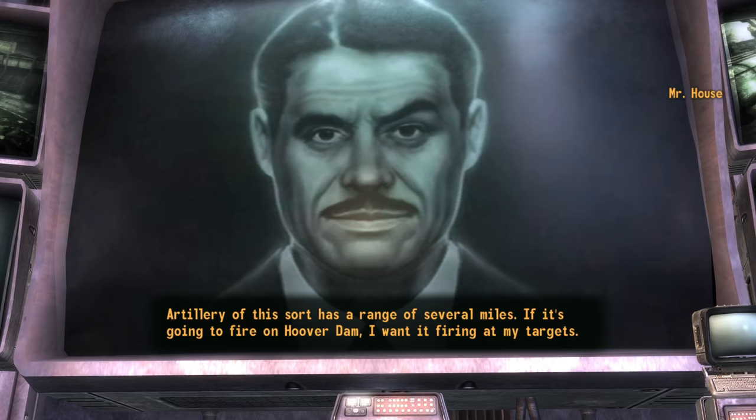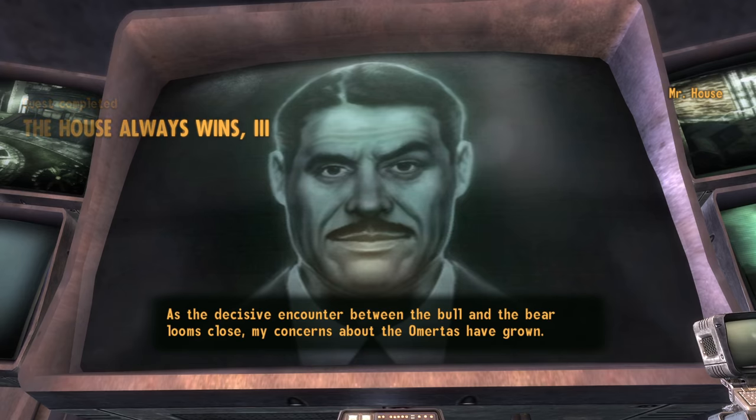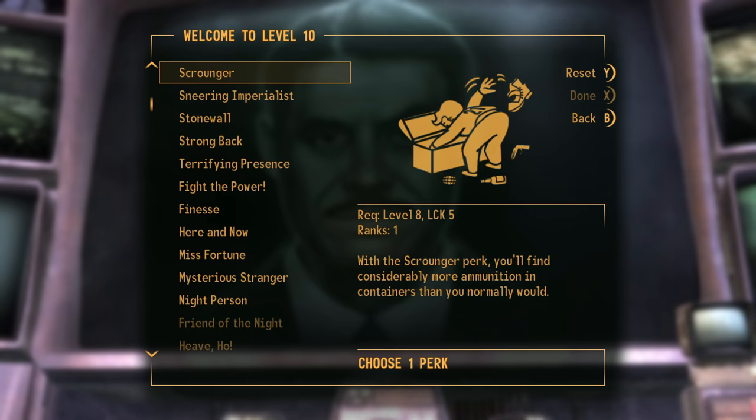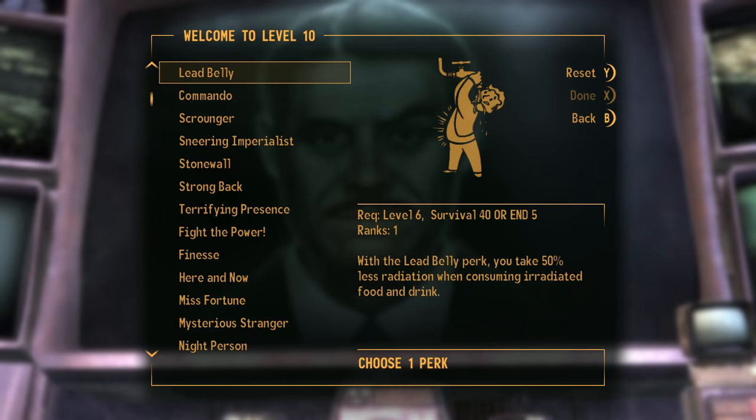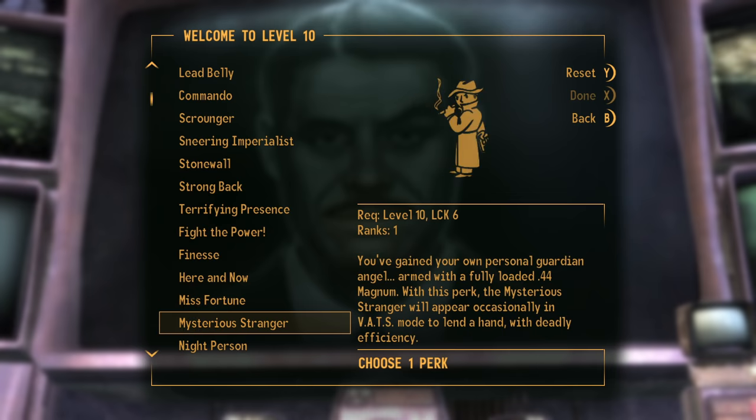Next up House wants the aid and allegiance of the Boomers, which thanks to me doing that earlier just requires a round trip to Nellis to talk to Pearl before returning to House, advancing to level 10 in the process. I was originally planning to take the Finesse perk, but then I had an idea — why not really put my luck to the test? So I took the Mysterious Stranger perk. This will either be a really great idea or a complete waste of a perk — only time will tell.